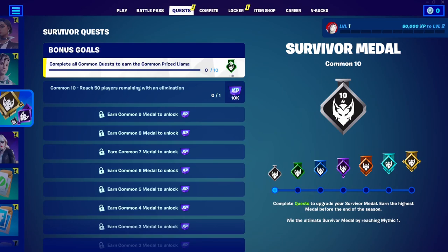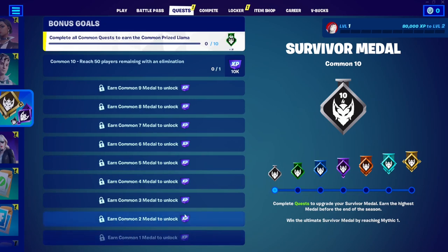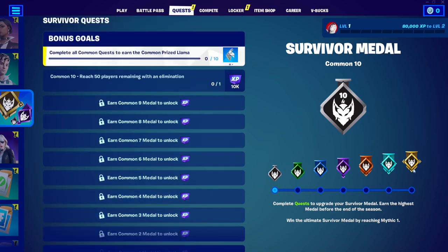Then you unlock the uncommon series and go for Uncommon 1 through 10, and so on until you reach the mythic tier — which is the most difficult. The mythic quest will be something really hard, like getting 20 eliminations and a Victory Royale.